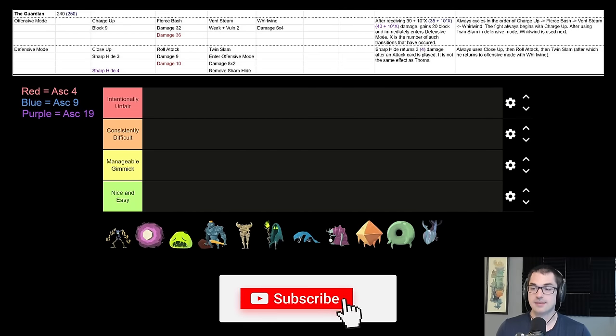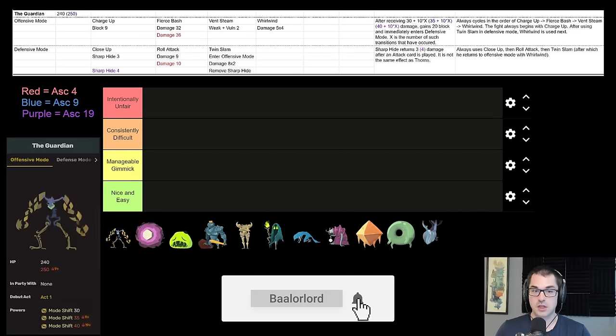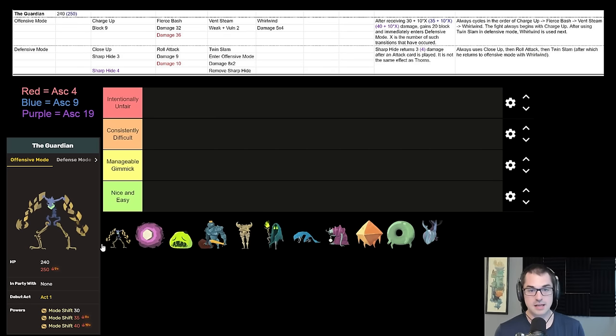Starting with none other than the Guardian. I would call it the tutorial boss of Slay the Spire. Guardian is the boss you'll face on your first run of a fresh save file. Seen at the end of Act 1, the Guardian is all about testing your block consistency and your endurance in a fight.